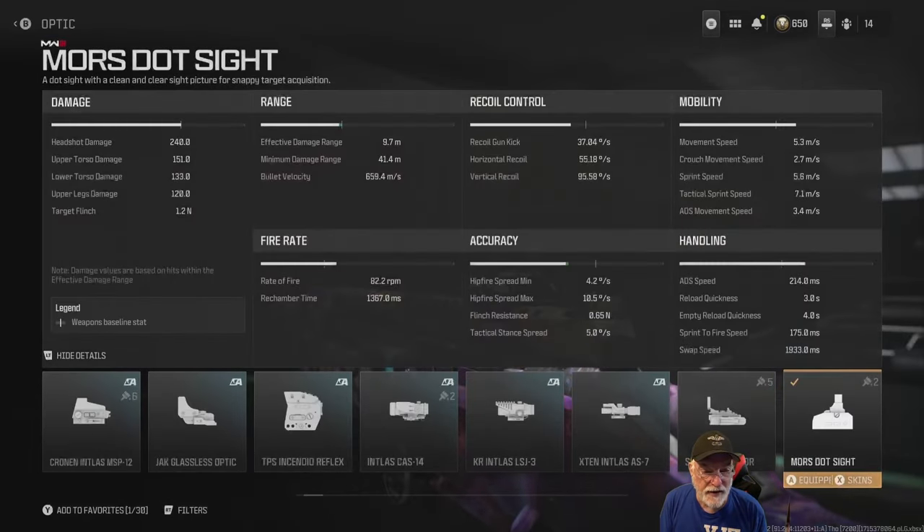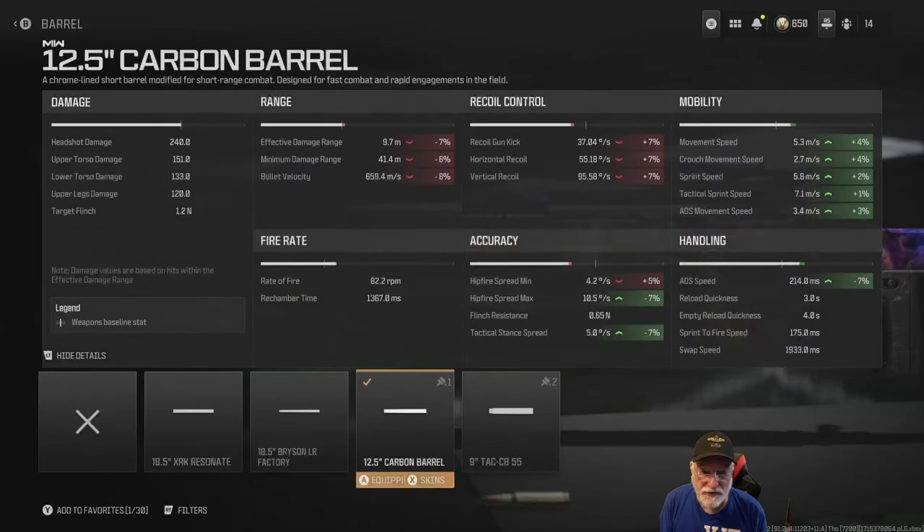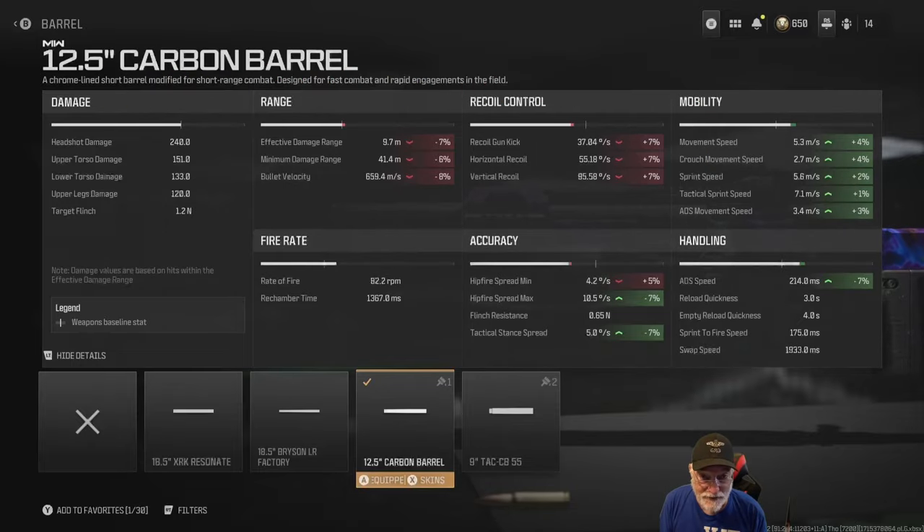The Moore's dot sight gives you glass. And finally, the 12.5-inch carbon barrel — again it helps with movement, hurts the recoil, so you can see a pattern developing here. But look at that aim-down-sight speed: 7% faster. Alright, let's take this beast onto the field of honor and see how it does.